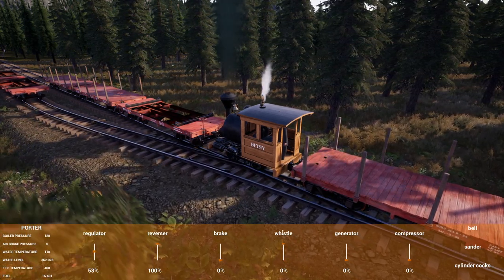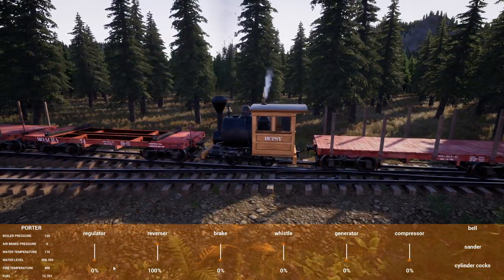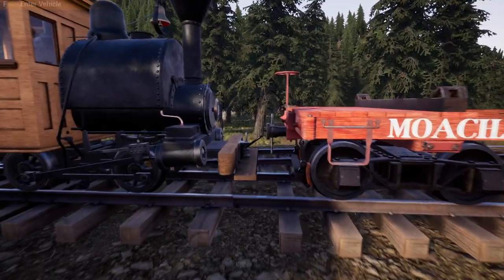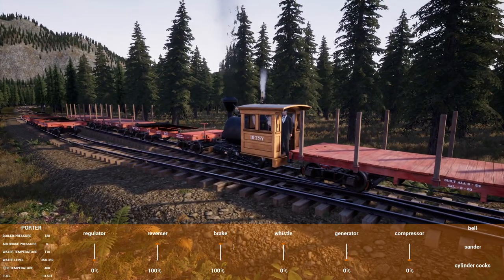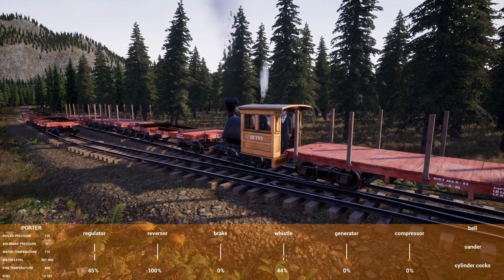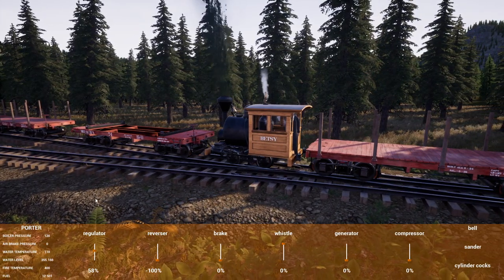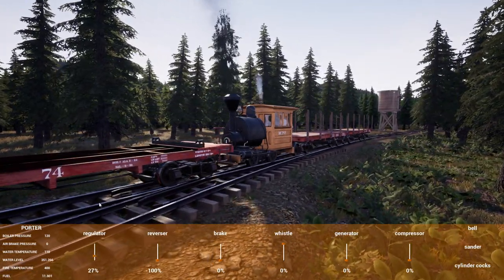Let's just quickly check the water — 361. That's plenty. I'm going to hop out and disconnect the logging car from these cars. So we're going to pull these pins. There we go. We're going to back Betsy down just a little bit and get her situated. Train seems to be doing okay with four cars. We'll see.